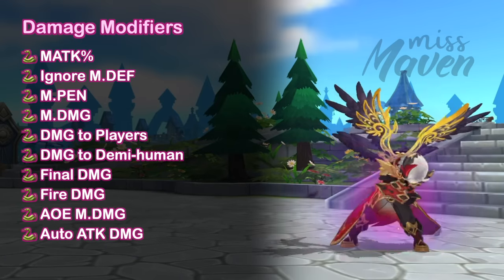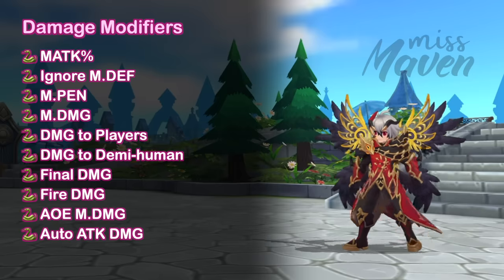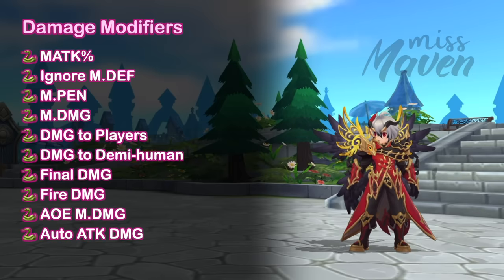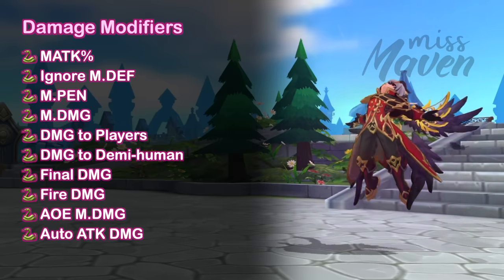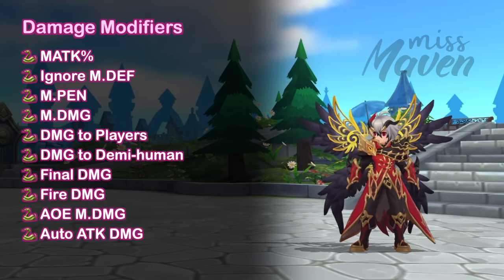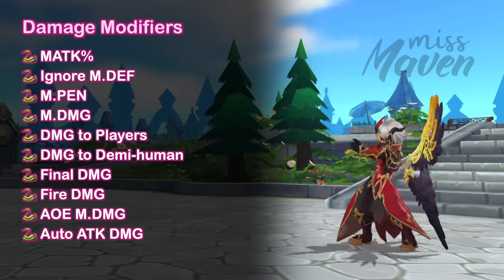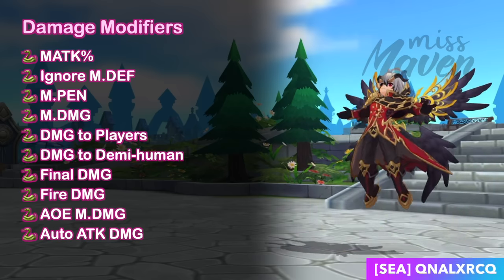Although the attacks of Jormungandr deal fire, earth, and poison magic damage, the core element is still fire damage, so just treat the other elements as bonus damage. What's unique about Fire Breath's damage is it can be boosted by auto attack damage and AOE magic damage, but it's not affected by skill damage and spell crit — hence I don't really advocate investing in skill damage, spell crit, and luck.